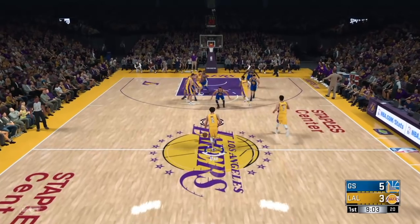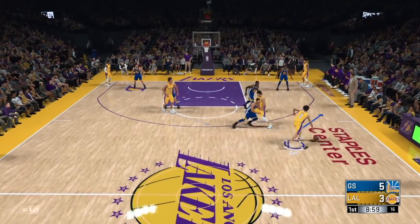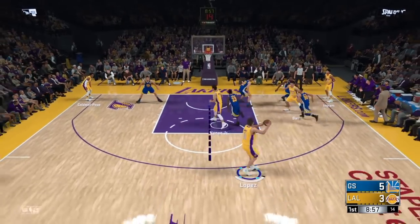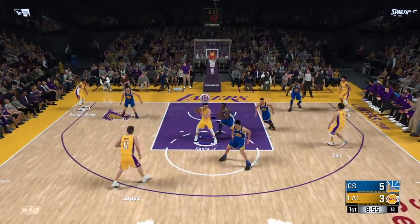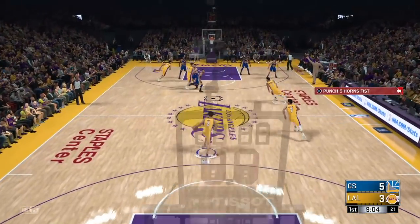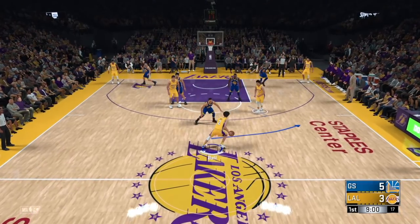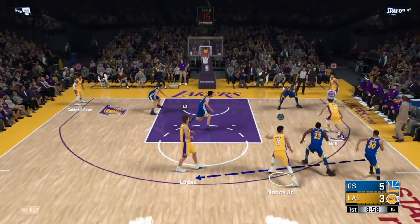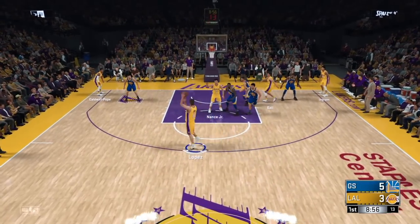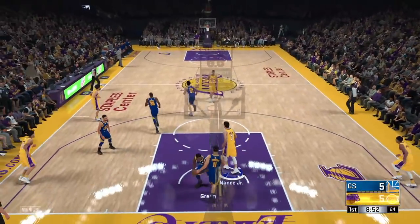Same thing again: bring it up with Ball, call for Nance, Nance always sets his pick and rolls in, Lopez pops out. We go to Lopez — don't want to take the jumper this time. Good seal; give it to Nance on the empty side so he can turn around and throw it over Draymond because he has superior positioning. This high-low pass is very useful — aim it to the side where Nance is open, give it to his left hand, direct the pass, and that's a throwdown a lot of the time even with Nance Jr.